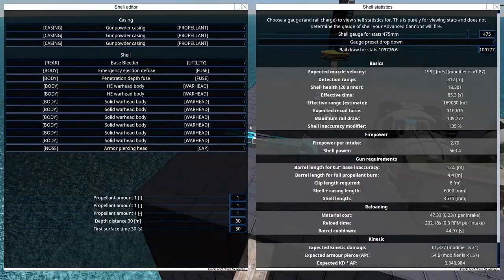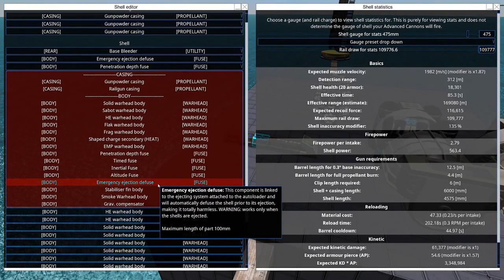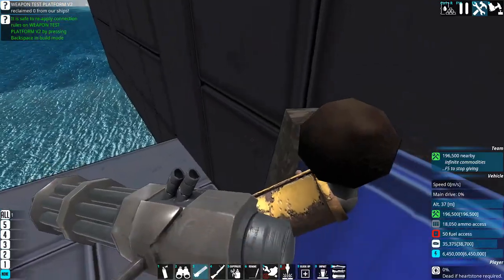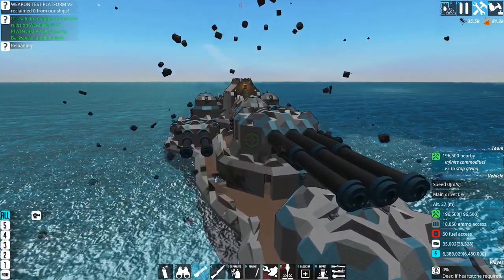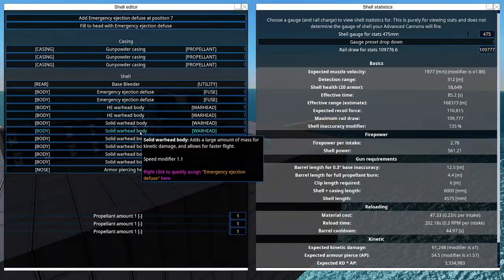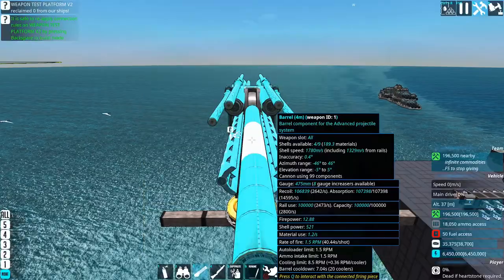Let's see what happens if I do this without a depth fuse. I think maybe you can have two emergency ejection fuses — it might be the closest thing I can come up with as far as stats are concerned. We're either just losing all this damage from angle of incidence, or there's something funky happening. No — we're losing it all from the fuse. The fuse was detonating us early, despite the fact that I had the stuff set all the way up. Let's make these all high-explosive warhead bodies again and redo this with no penetration depth fuse, just to make sure this is going exactly the way I think it should.